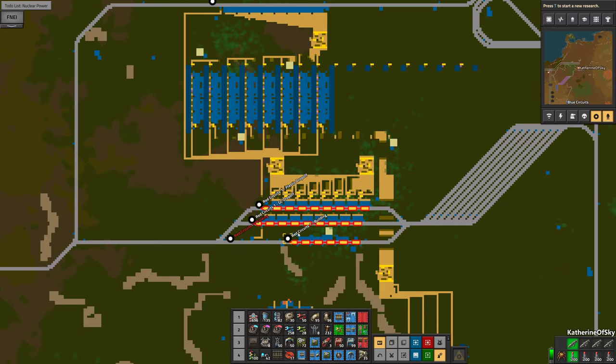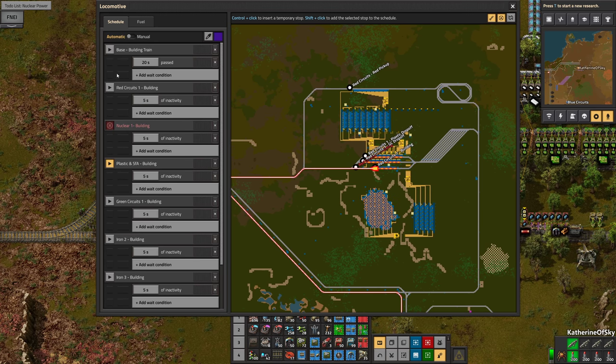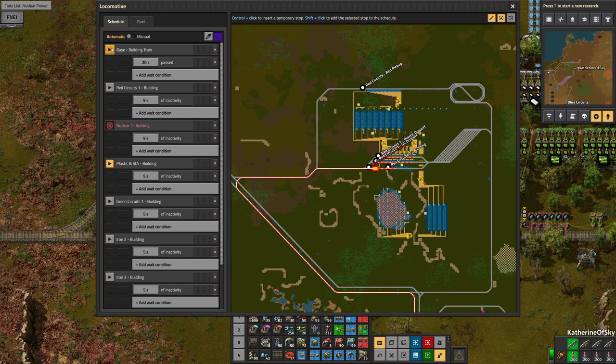We do want to get our building train, so let's go and check on it. It is not okay — we have left this a tiny bit too long. So what we're going to do is change this to five seconds, click that off, and then go back to the base.